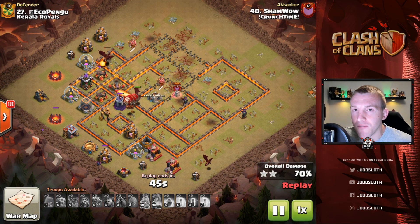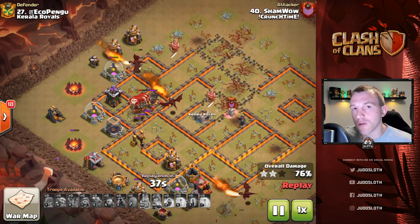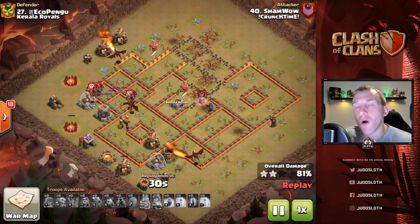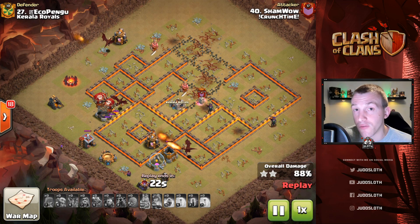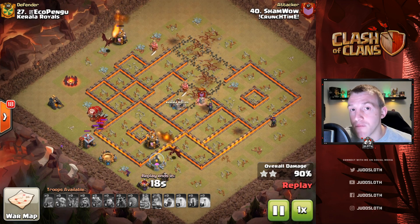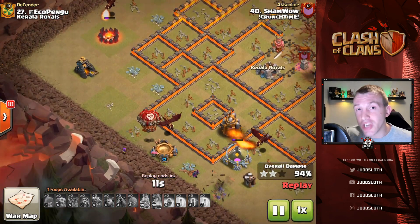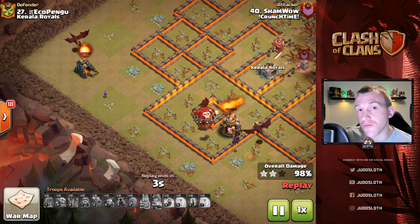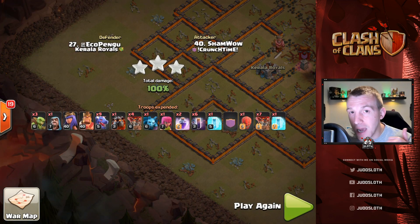That was a snapshot at high-level Town Hall 10, 11, and 12 competition in CWL invite and crunch time — it always continues to impress me with some of the attacks put out. Kerala Royals got the victory unfortunately, clutching it right at the last moment, but we did see a couple of Town Hall 12 three stars which were absolutely incredible. If you want to join any of the UK War Alliance clans, join my Discord. In terms of Town Hall 10, I have a video linked right now showing you the best attack strategies — be sure to go watch that one, subscribe, and turn on that notification bell. Until next time, peace out.